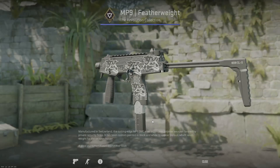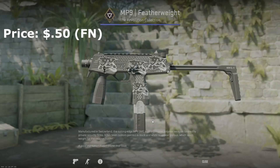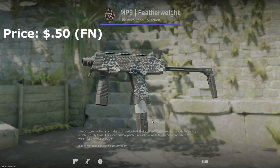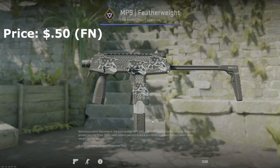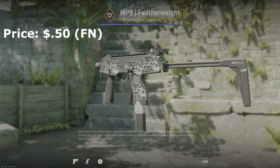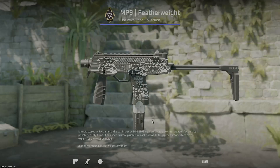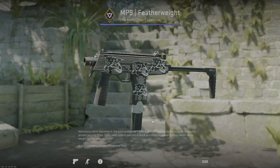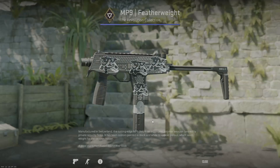Let's do some mid-tier guns I actually use. The first is the MP9 — the MP9 featherweight is going to be your budget option at a couple cents. I think it's in the revolution collection so the case is constantly dropping right now. It's a really good black and white budget option and was my play skin for a long time until I recently upgraded to something black and white but not quite.